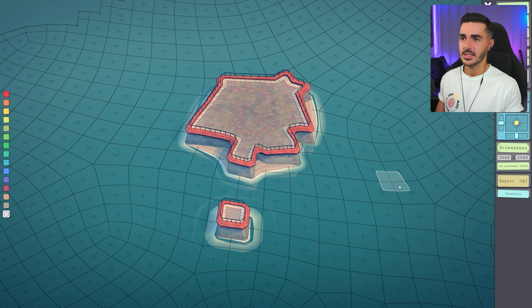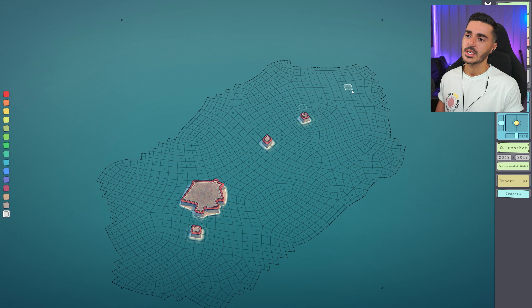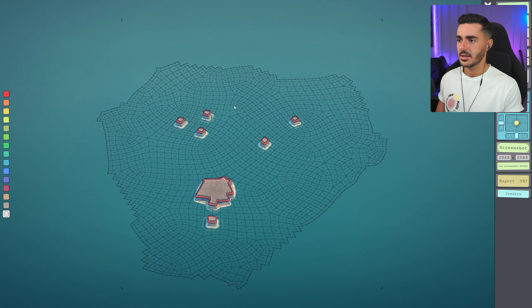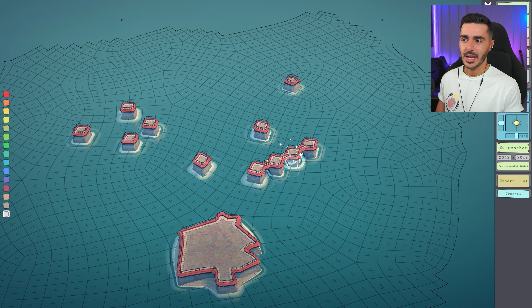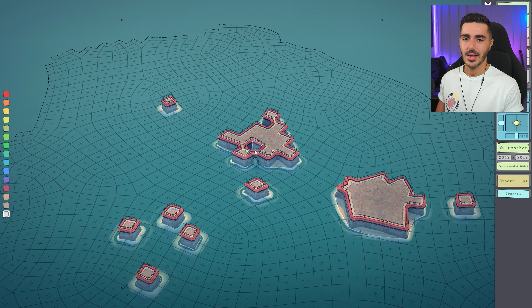I can't zoom out further than this — oh, maybe because of the scale I'm working on. Now I can see more, and the grid expands too — it can be huge if I want. I wonder if there's a way to fill the entire first floor without clicking step by step. When I drag the mouse it just rotates, so no — I have to do it step by step. I'll use a time-lapse in the video so you don't have to watch me clicking on everything.